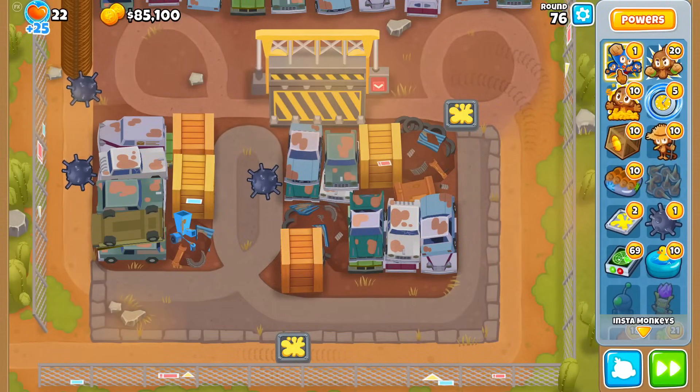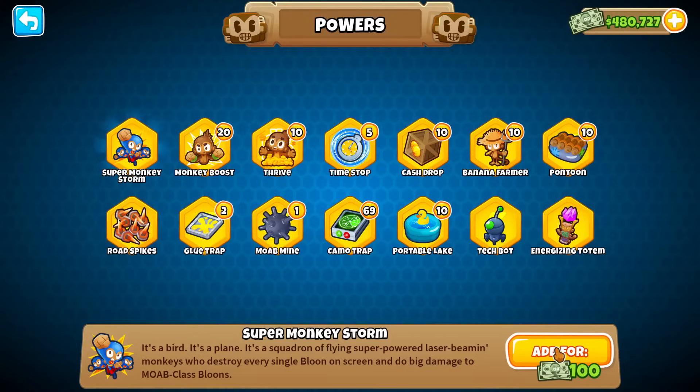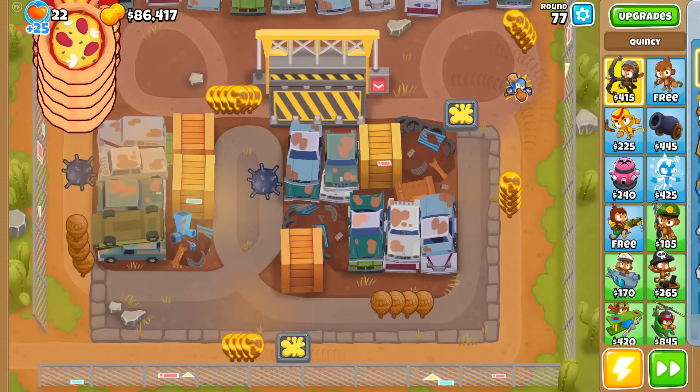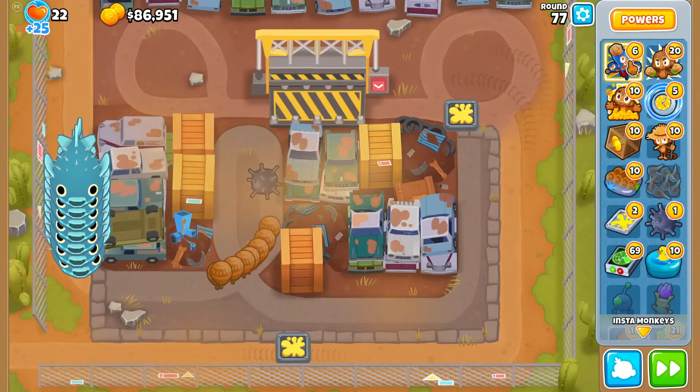At least we can get away with one here, and one more and we're out. We're down to only 700 monkey money left. I'll just spend this much — 7 Super Monkey Storms. It's a shame those 5 Time Stops are going to be unused, because now I realize how weak they are.